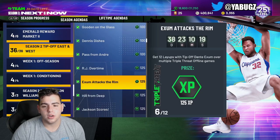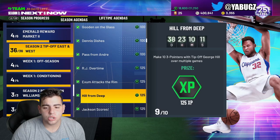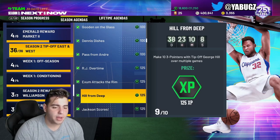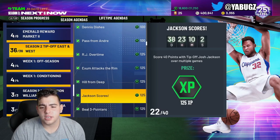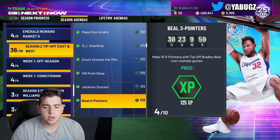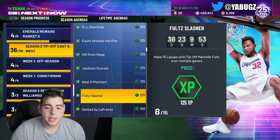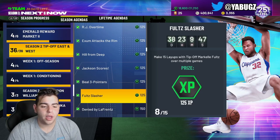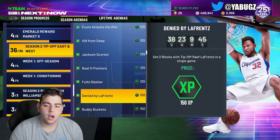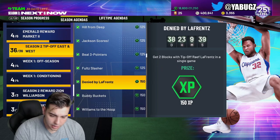How to get layups with Exum — pretty much, you just gotta drive to the basket, literally just hold X. It's so easy. 10 three-pointers with George Hill — same exact thing. I literally ran forward, did a step back with the right stick, shot it. Easy money. Josh Jackson — easy as well, I did it on Triple Threat Online. 10 three-pointers with Beal — same thing, just step back. Markelle Fultz — easiest thing. One thing I recommend: when you're driving, use the right stick and do not hold RT because they will end up dunking the ball. They also have the Triple Threat Challenge game that you can do these on.